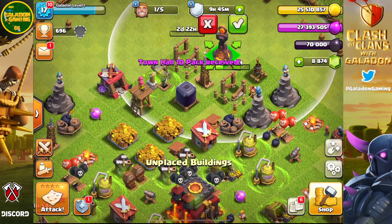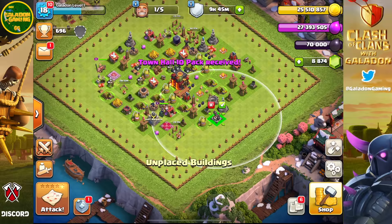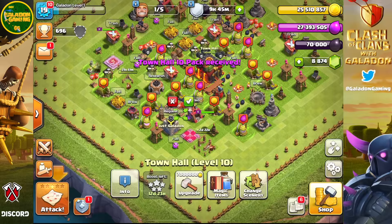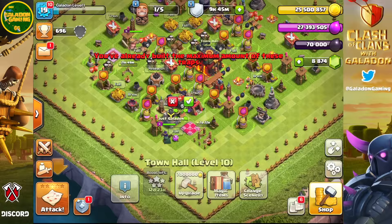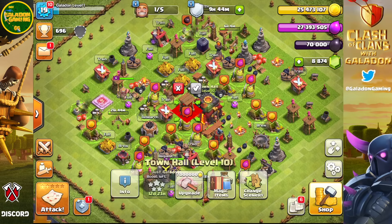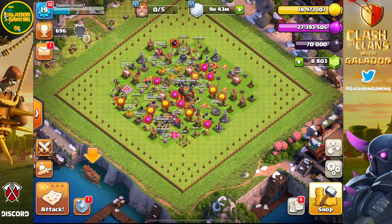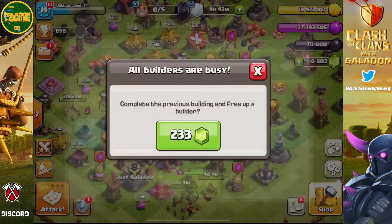I'm trying to keep the village kind of compact — haven't really done anything for a defense design yet. Perhaps we'll copy a major CWL Champion league base when we get to town hall 13. The Expo is down, the Inferno Tower is down, and now it's time to put all the rest of the buildings down for town hall ten. There it is — a beautiful, slightly rushed, all level one town hall ten. Time to go to town hall eleven.